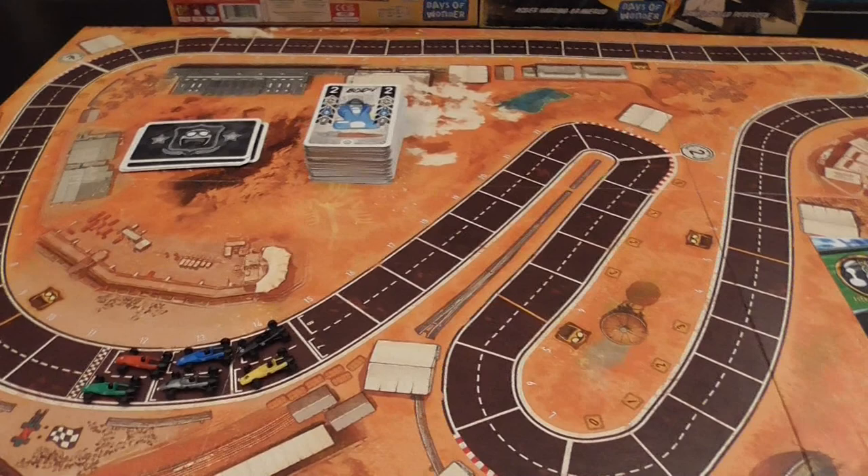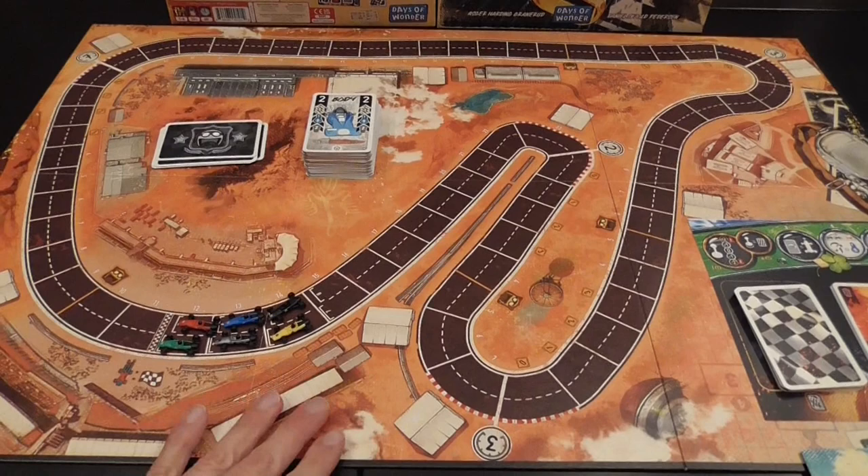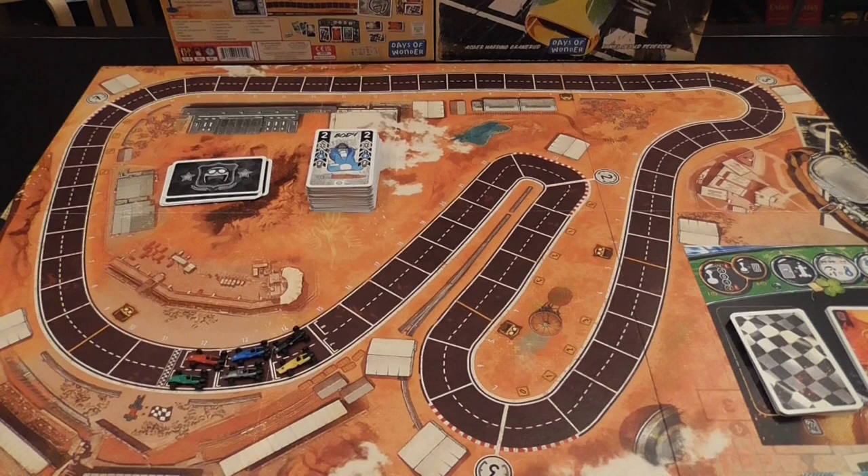The game comes with four race tracks printed on the two sides of two mounted maps. I'm showing you the US track here, but you also have one for Italy, then France and Great Britain.